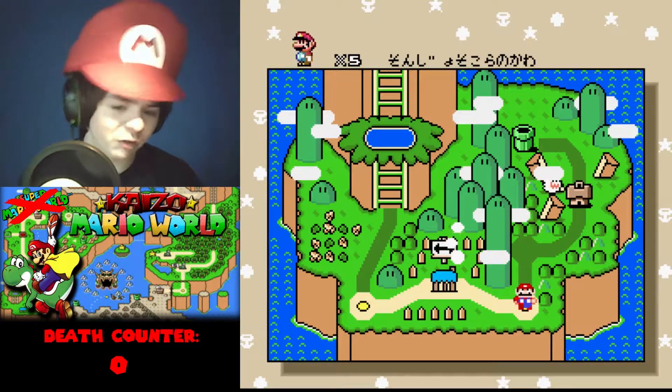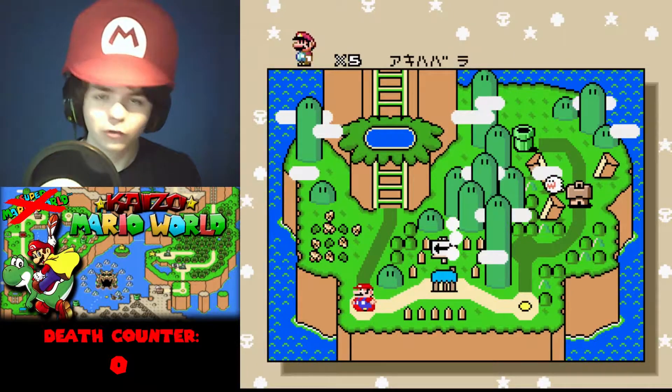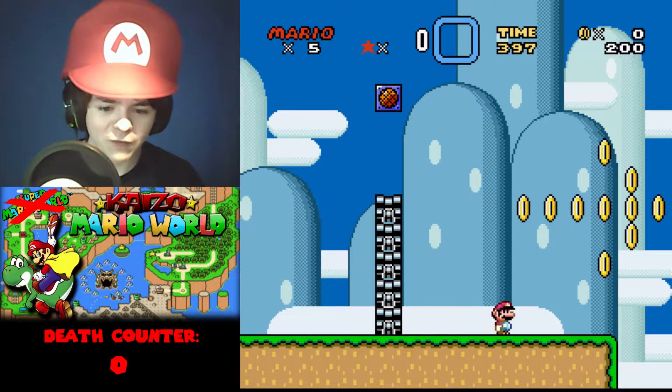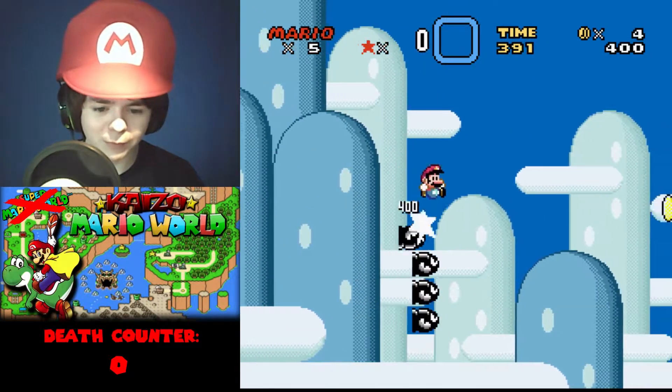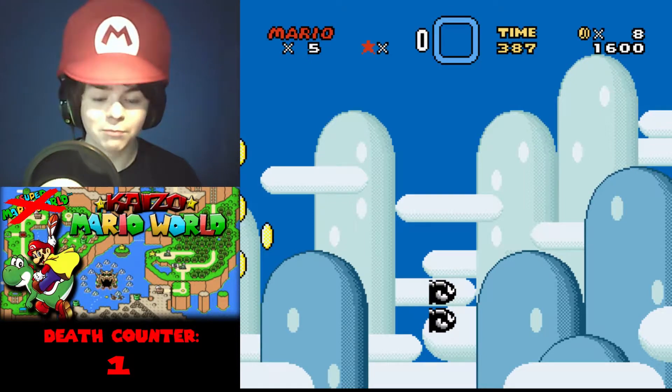The world looks pretty much the same, except for the ghost house and the pipe — that wasn't in the original Mario World. They've gone through the entire game and redone the levels to make them harder, and you will see just what I mean here. If I hadn't practiced, I would have died right off the bat. This is the only level I've been able to play so far, and I've played it a couple of times, but not enough to beat it — and there you go, I'm dead already.